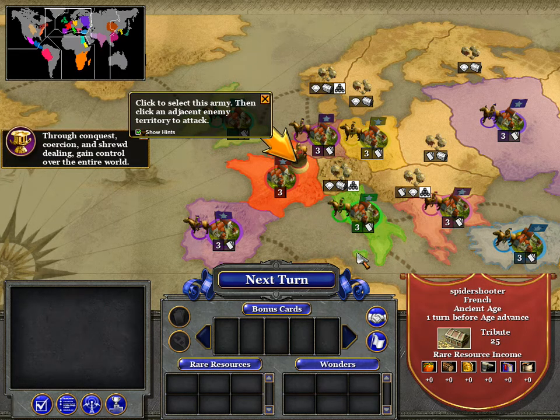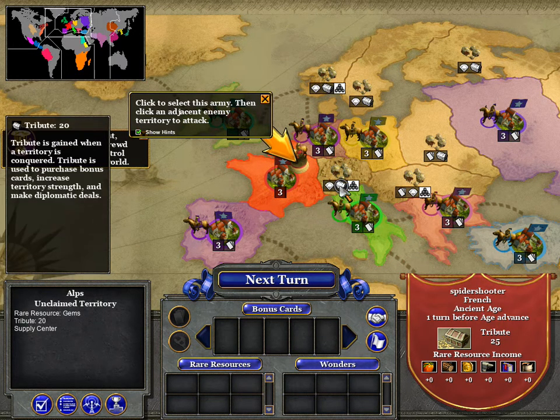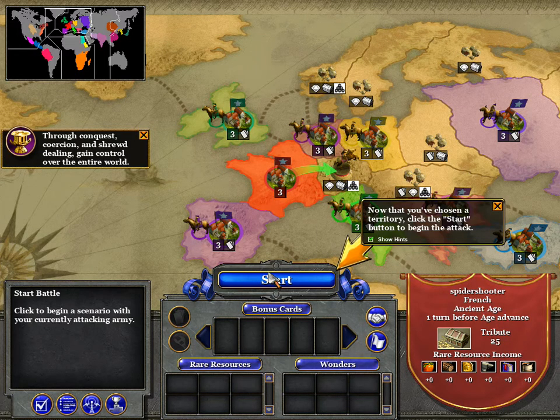This campaign is going to be fun. Really with the French you've only got two options: you've got A — attack the Doge, or B — attack this. This does give you another army so you have to go for this. It's a bit annoying but it's the only option really.